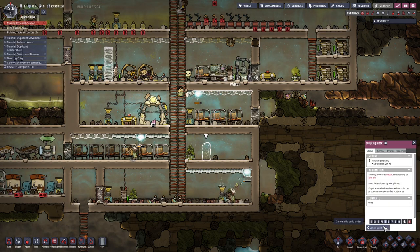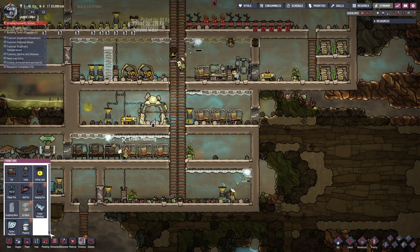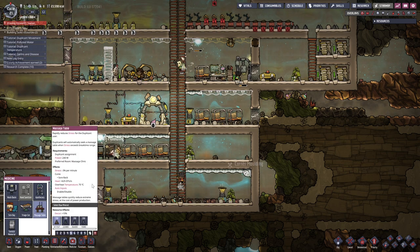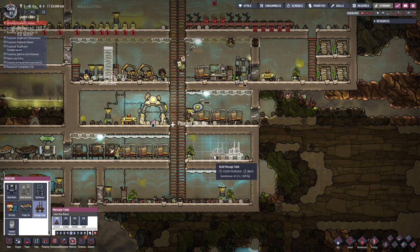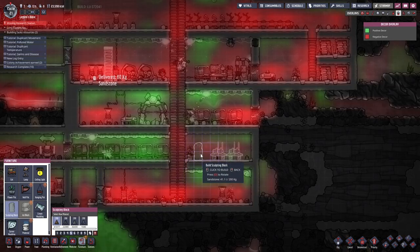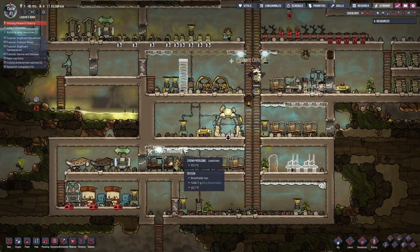Cancel build - stations. I saw a massage table right here. Reduces stress - yes! Okay, and we'll have a couple of these. And on the yeah - you know what, this will be our more relaxing area. Sculpting block - everything's going to be nicer for you guys.